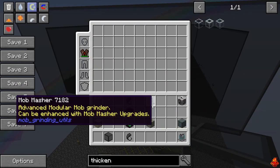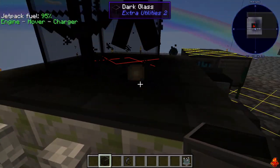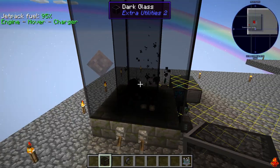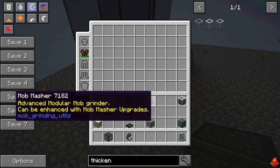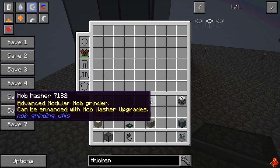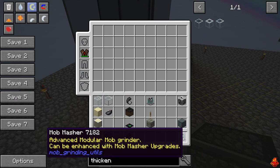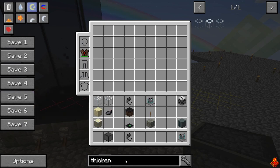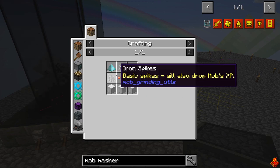The next thing - definitely one of the most important - is you need a way to kill the mobs when they fall down the shaft, because drop damage alone isn't far enough to kill them. What you need are mob mashers. Mob mashers are part of the Extra Mob Grinding Utilities mod.